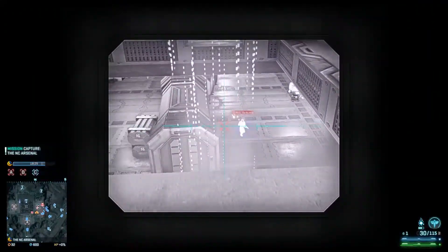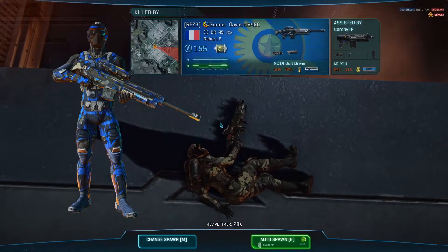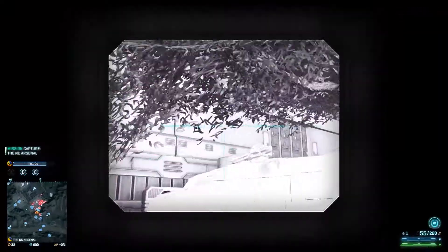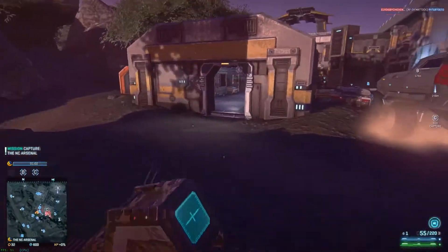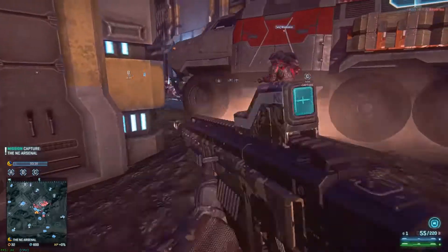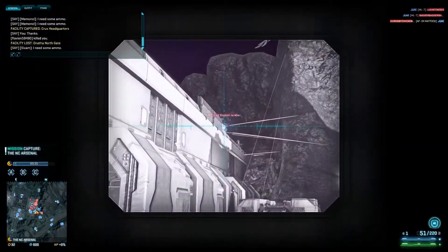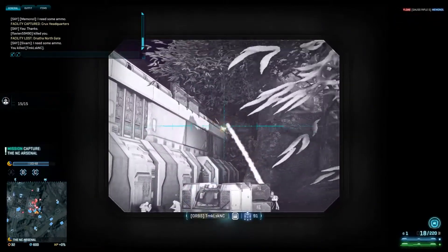They are in fact all in there — literally all in there. Well, this is an interesting tactic: bring the Sunderer this close to the base, but nobody can see you from the roof or anything. I've gone with the Heavy this time because I think I am so rusty that if I just walk around like I normally do, I am going to straight die. Gone with an NC weapon as well, which is a little bit more accurate.